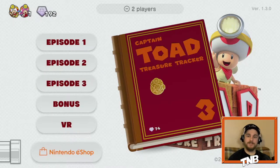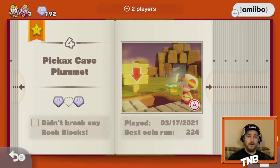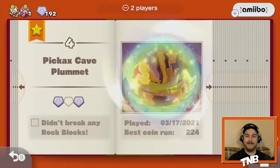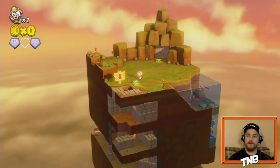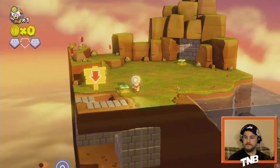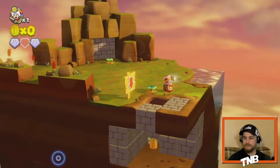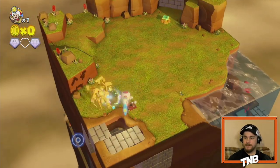Last but not least, we jump into episode three to see what we need to do. It appears that in episode three we did a very, very sloppy job the first time. The first one we missed is the second gem in Pickaxe Cave Plummet. I remember this one — it's completely believable that I missed it. I know where it is, I believe.